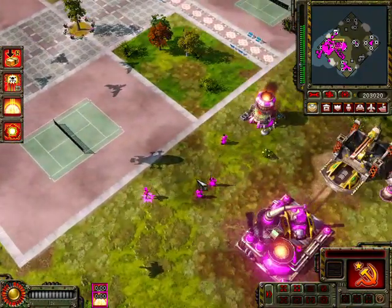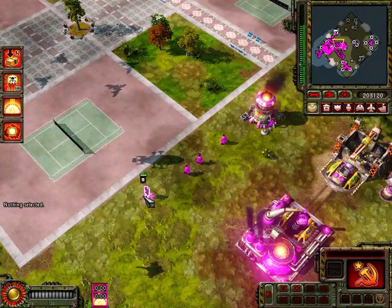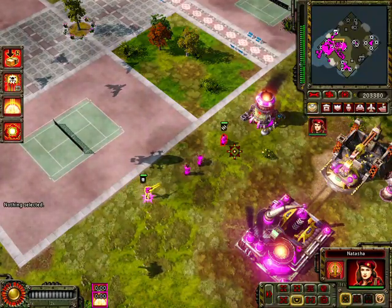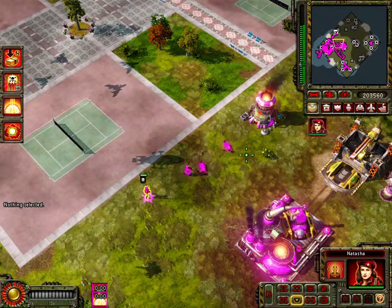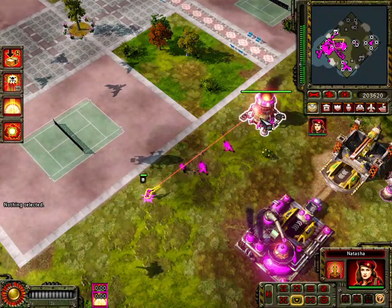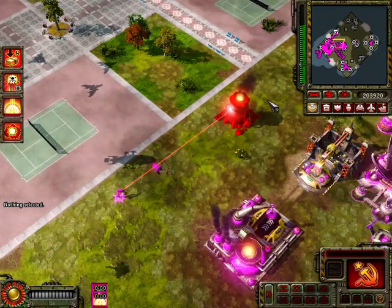And finally, the Commando, Natasha. She can use her sniper rifle to shoot lined infantry, as well as call down airstrikes on buildings and structures, as demonstrated here.